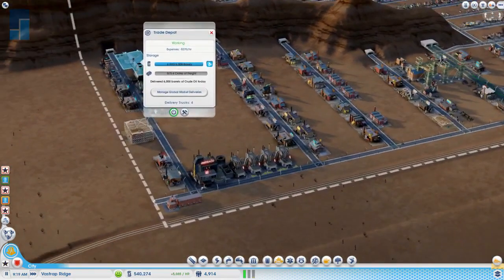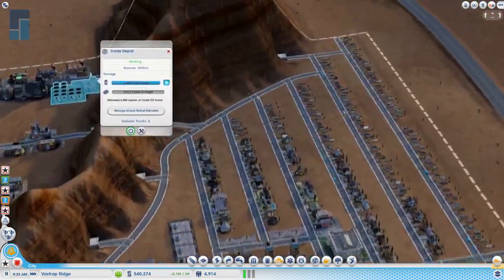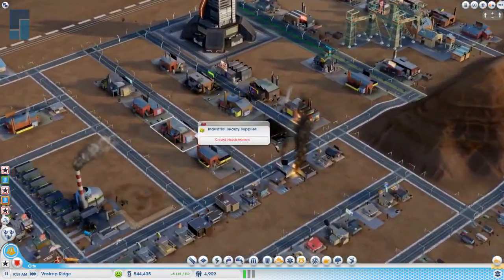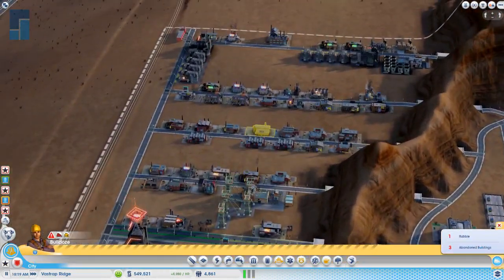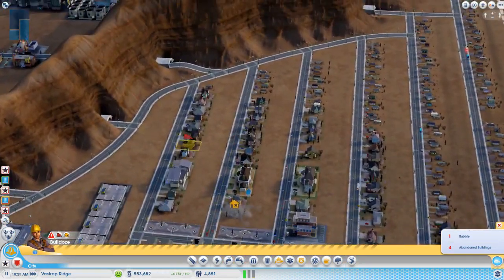We're going to visit your city. God damn it, these fires. Nice and neat — I didn't know you could build through mountains. Wow, I didn't know you could do that.